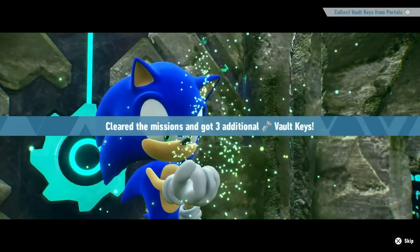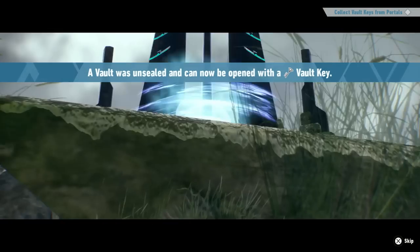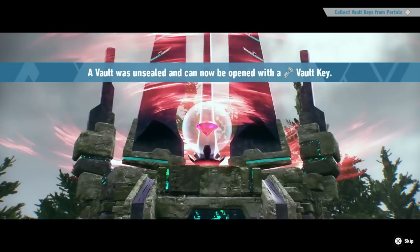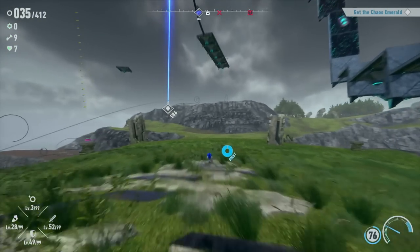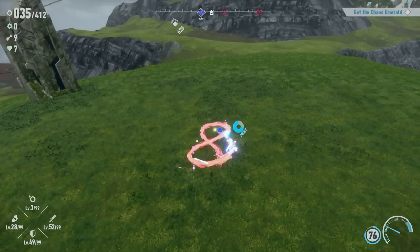A vault was unsealed — it can now be opened with a vault key. It is the blue Chaos Emerald here on Oranos Island, and we'll get the red one as well. So that's pretty cool. Well, let's definitely get those two Chaos Emeralds. We've got one off in the distance there and one off in the distance here. The blue one is definitely closer, so we'll work on that first.